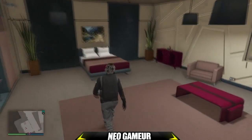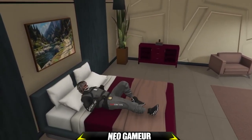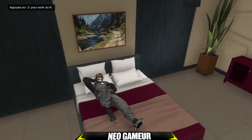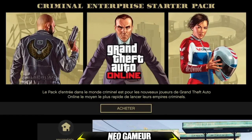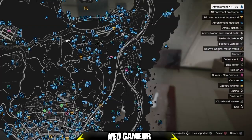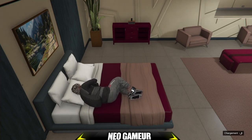On s'approche et on aura un petit message en haut à gauche pour faire la flèche de droite. On fait la flèche de droite pour dormir dans le lit. On attend d'avoir le message en haut à gauche pour faire Triangle. Maintenant vous faites le bouton Start, allez dans En ligne, descendez en bas et faites Pack d'entrée. Attendez 4 à 5 secondes, puis faites le bouton Rond pour quitter le Pack d'entrée. Ensuite allez dans l'onglet Cartes, ouvrez la map en grand et cherchez un petit icône en bleu sur la map, le plus proche de votre bunker, et faites Carré pour lancer. Là vous aurez un chargement, puis vous n'aurez plus la mini-map.